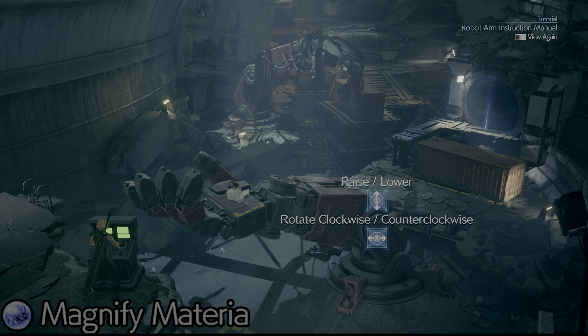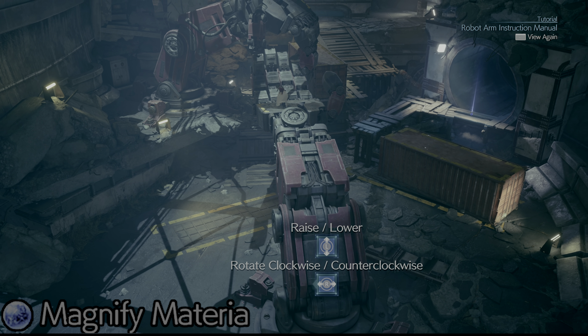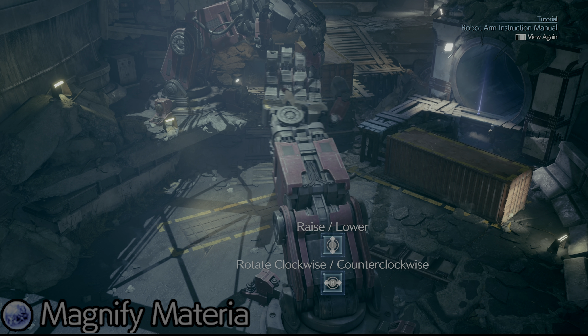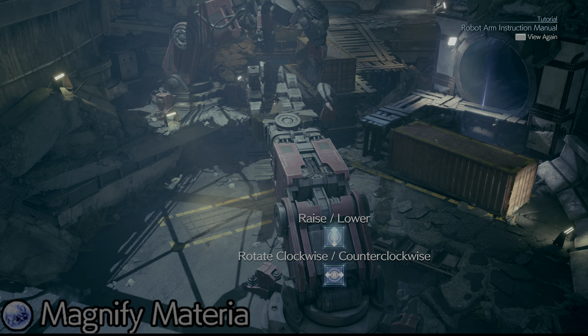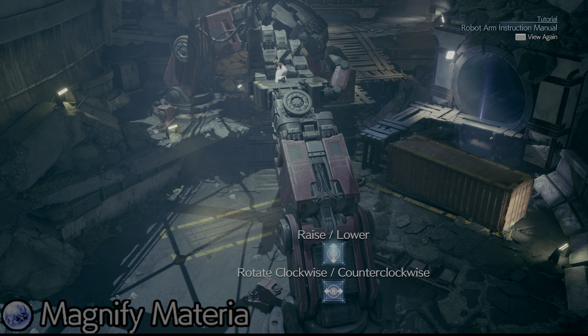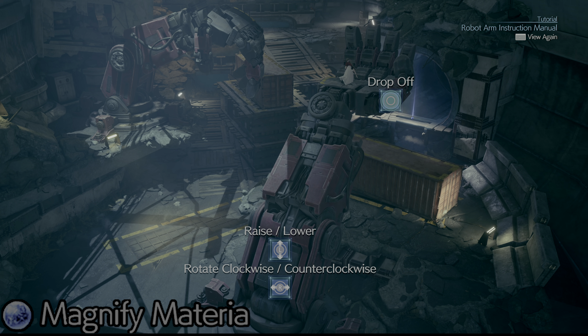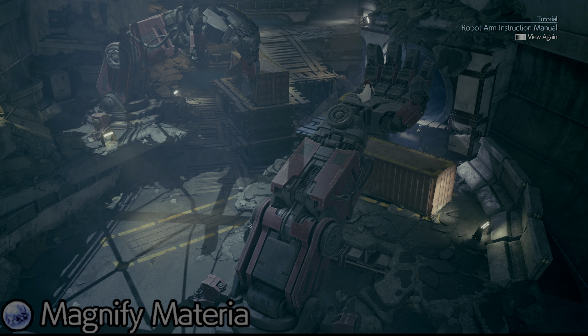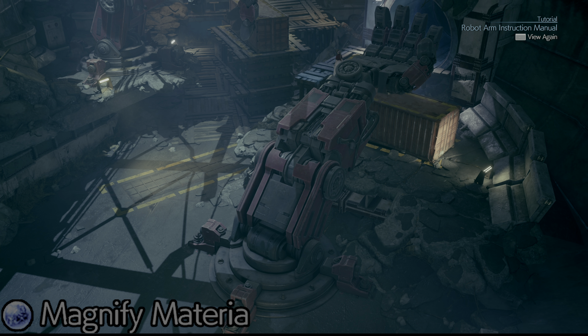The final piece of materia that we need — which is optional, although it will make things go a whole lot faster — is the Magnify materia. In Chapter 9, when you're going through the Collapsed Expressway, you'll get to a puzzle with 2 mechanical arms. Using these arms, you want to place a box near the blue materia that you can see in the distance, and then drop Aerith off on that box. Once she's off, she will automatically walk over to that blue materia and pick it up. This is the Magnify materia.